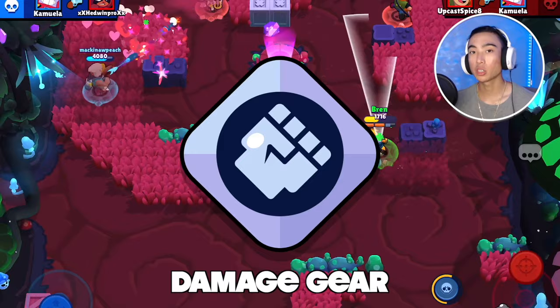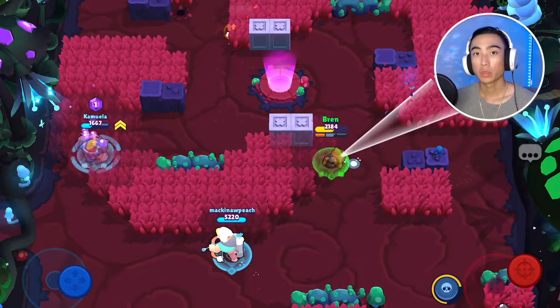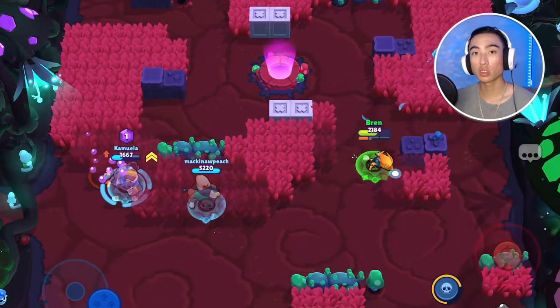The Slowing Toxin gadget means all currently poisoned enemies are slowed for three seconds. The reason Slowing Toxin is the better gadget is because it makes it so much easier for you to deal more damage, and since they're going to be slowed for a couple of seconds it makes it easier to chain supers and chip people down a lot quicker.